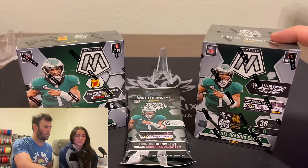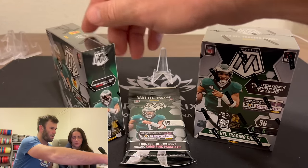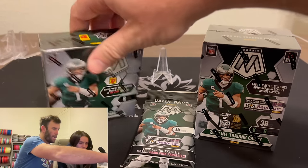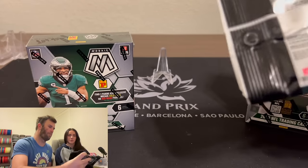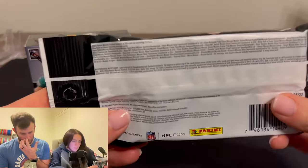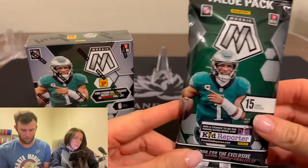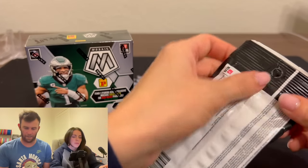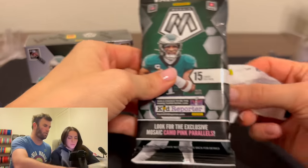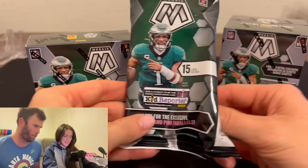The reason we're opening these again, even though we've already opened the Value Pack and the Blaster, is because this guy has only six cards. These Value Packs are around $15.99, the Blasters are around $34, and this guy is $89.95 — called the Mosaic Football Asia box. We're looking for Kaleidoscopes, Razzle Dazzles, Micromosaics, Stained Glass, Rookie Scripts, autographs, Honeycombs, and Genesises. A lot of numbered cards.